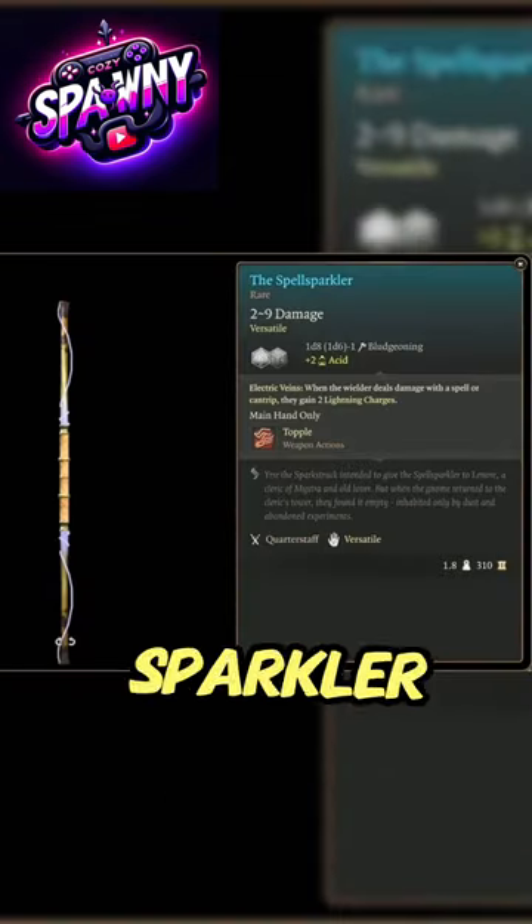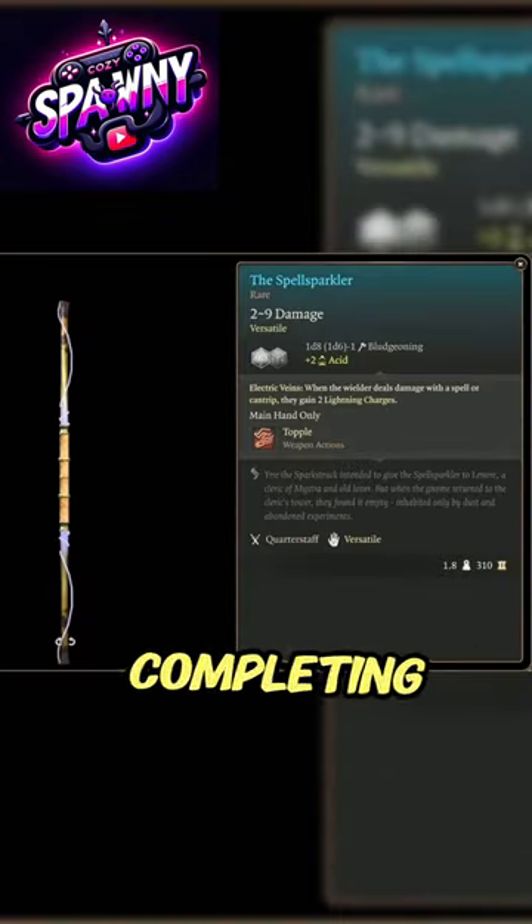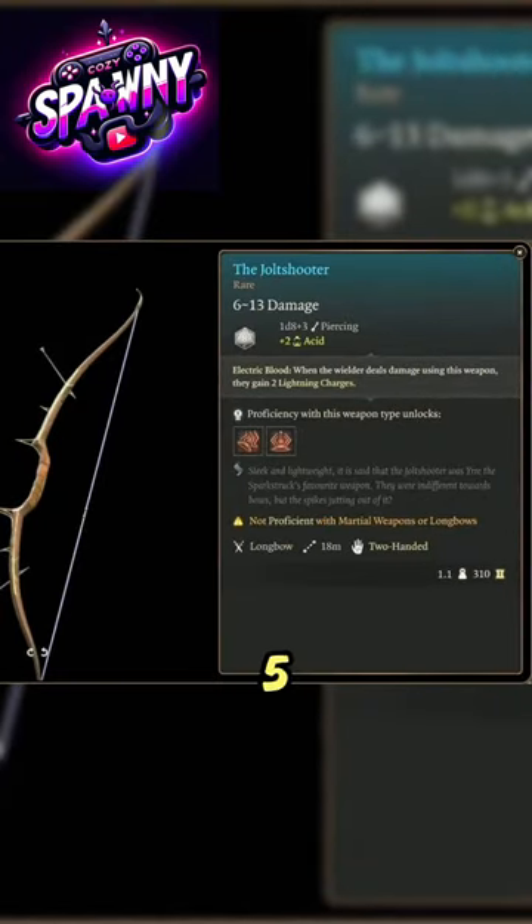4. Spell Sparkler — reward for completing the Rescue the Grand Duke quest. 5. Jolt Shooter — also a reward for completing the Rescue the Grand Duke quest.